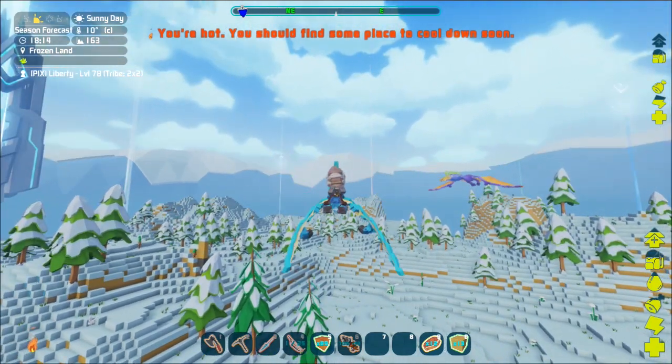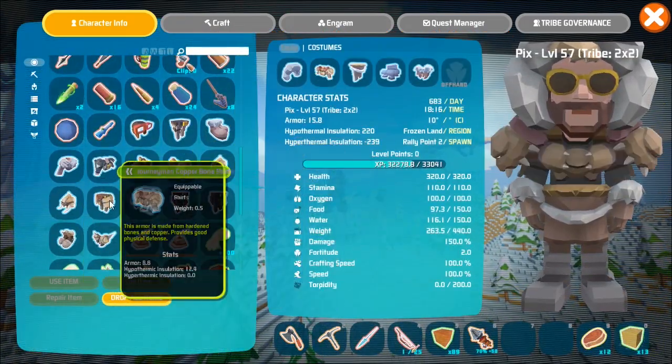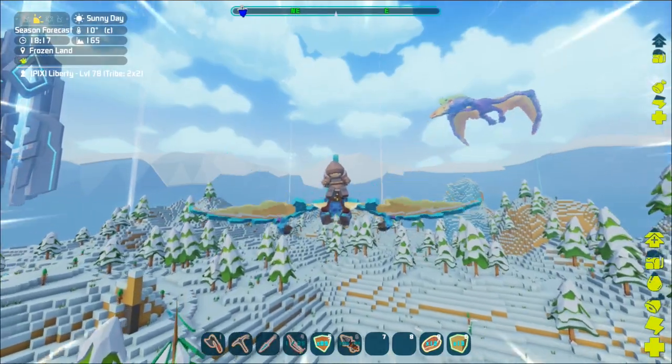Oh, I'm actually hot out here. Wow, okay, so I can probably use the copper bone shirt. Yeah, there we go, nice and even.